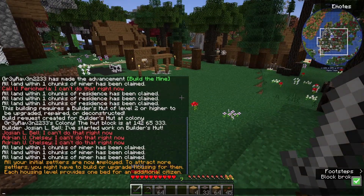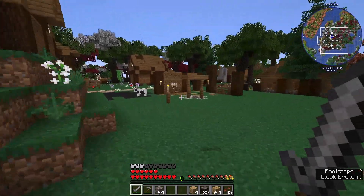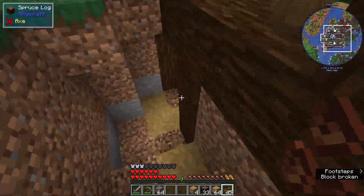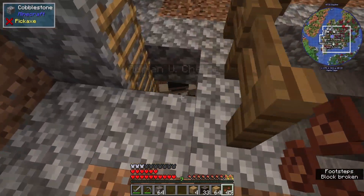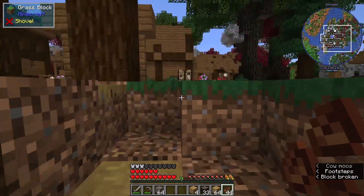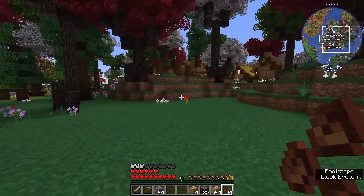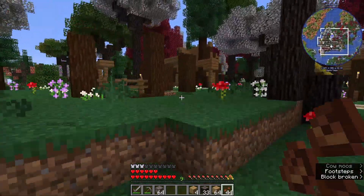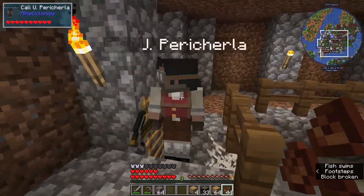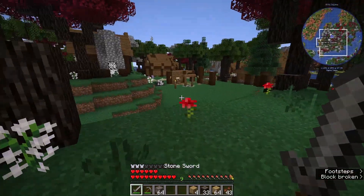All our initial settlers are now employed. Now I just need to make sure they're fed — right-clicking with food every so often. He'll eat there, but if you talk to them you'll see their hunger bar. I think I need a better source of food before I start doing much of that. There you go, you can get fed.